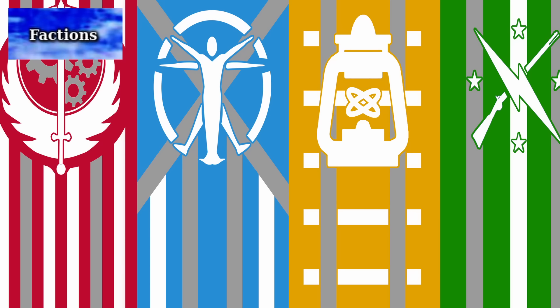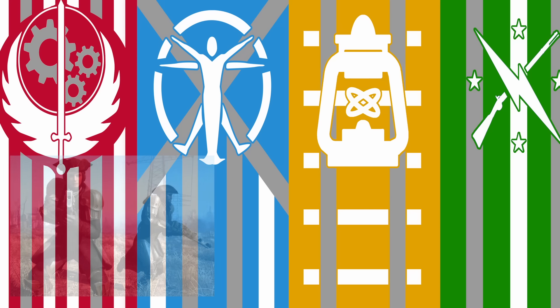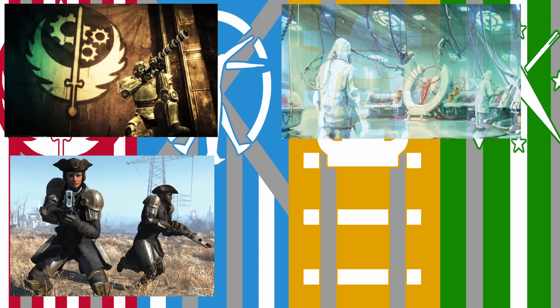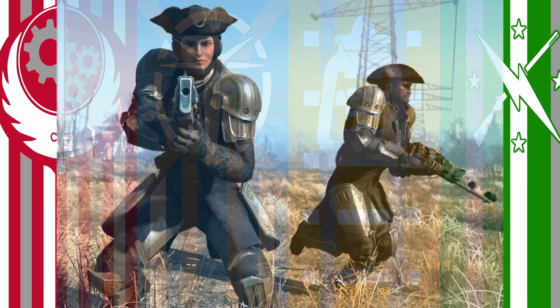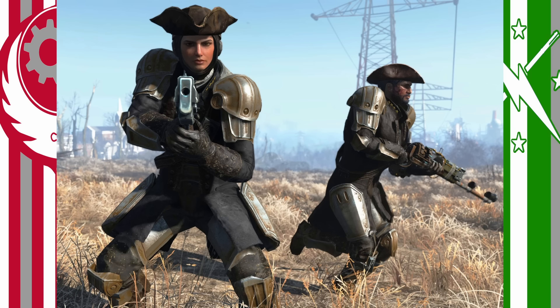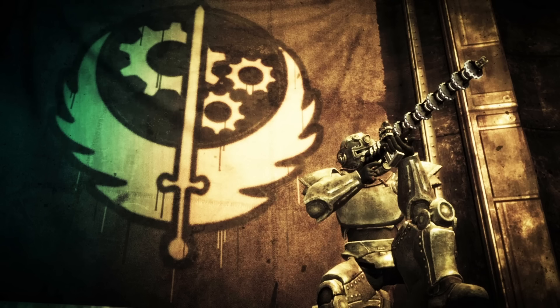Starting Tier 1, we have Factions. Fallout 4 is composed of 4 main factions that the player has the option of siding with: the Minutemen, the Brotherhood of Steel, the Institute, and the Railroad. They each have different goals and ambitions. The Minutemen just want to defend every person in the Commonwealth from harm, and are a callback to the real Minutemen of the 1700s. They are basically the neutral option for the outcome of the Commonwealth.